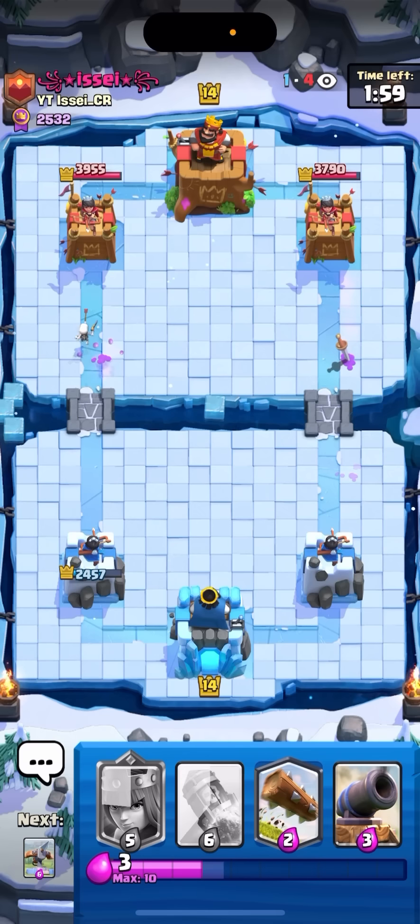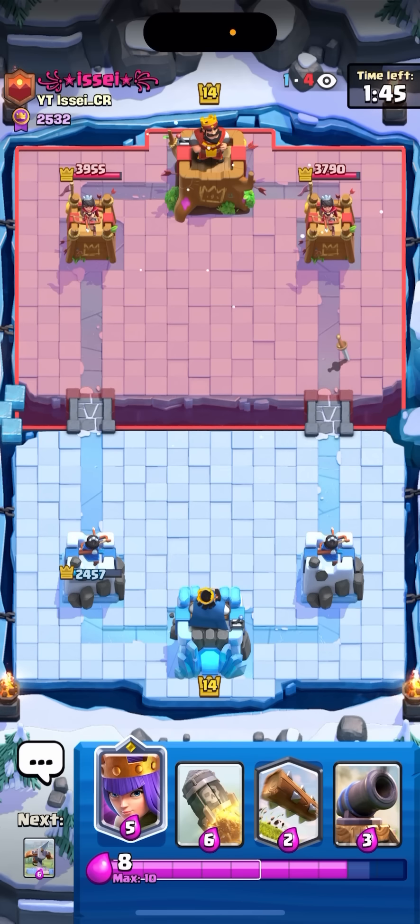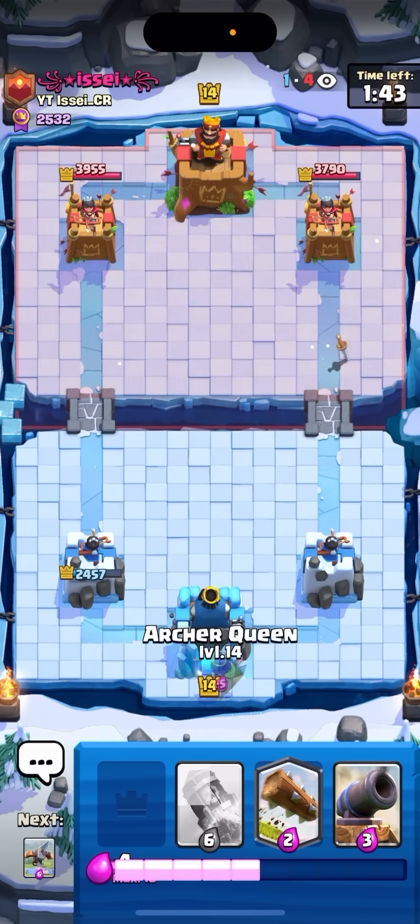I guess I should have defended first and then went in, but if I did that he would have been able to afford to pekka. So I'm not really too sure if I could delay the expo. It's all good though, plenty of time to make up for it. I'm just gonna queen in the back. Once I have ten, all I gotta do now is not really take any damage from the magic archer — just play more careful and not let the ghost and the bandit lock on my tower.